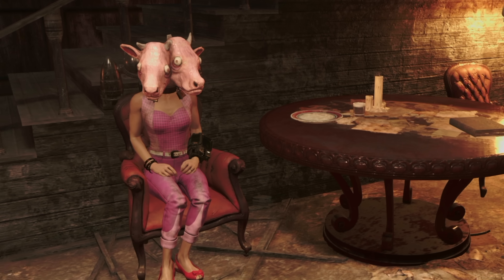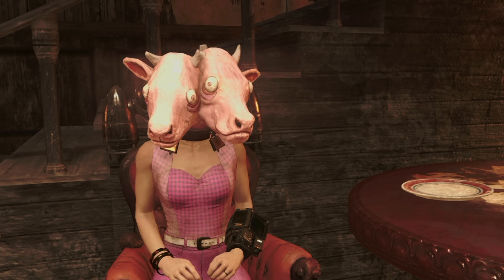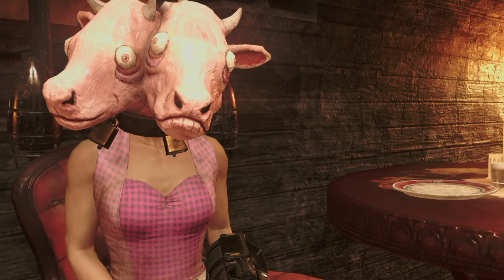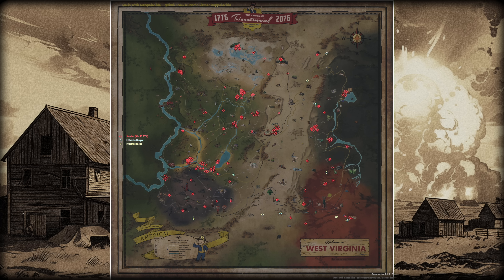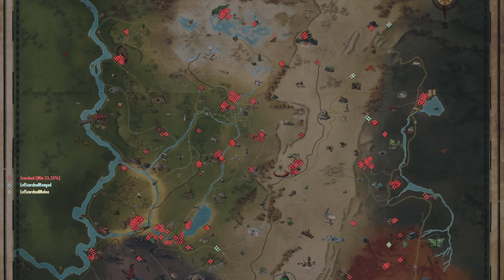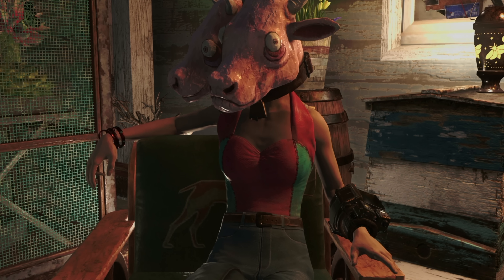If volunteering to be bait for swarms of Scorched isn't your thing and you prefer to roam Appalachia hitting familiar locations along the way, then consider routes. Following specific planned routes will save you a lot of time and help you plan your travel expenses. I like to use a map called Mapalachia — here's a link — and this particular screen shows you all the Scorched locations and concentrations. Keep in mind it hasn't been updated in a while, so the new map expansion isn't here, but the rest is still true and accurate.